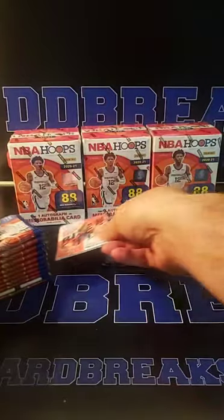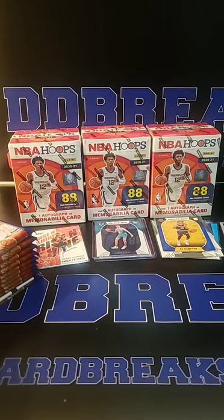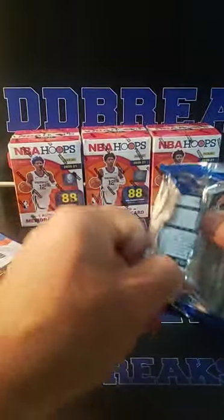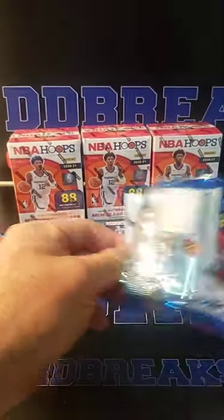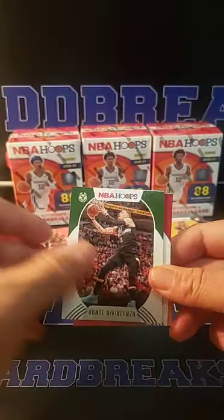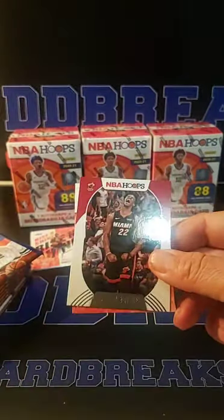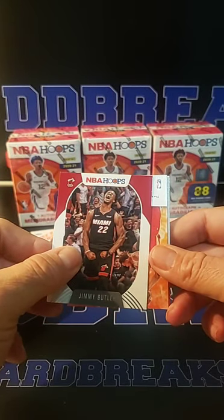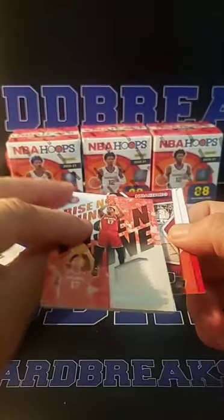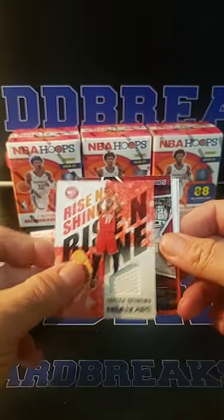Those Slam cards are very nice. We got our memorabilia card here. It's not like Prizm or Mosaic, but it's always a nice set — the first real product for the new year in their jersey. So it's always a good one. Oh, this might be the memorabilia card here. Reggie, Dante DiVincenzo, Otto Porter, Jimmy Butler. Rise and Shine — going to be for Atlanta. Okonkwo for Atlanta. So Todd gets a Rise and Shine.